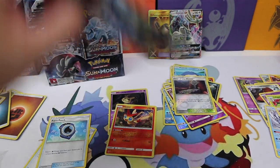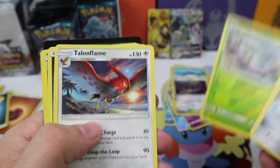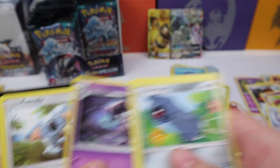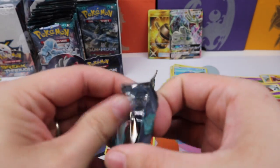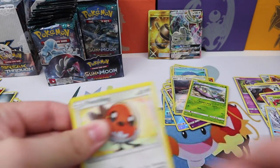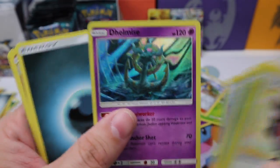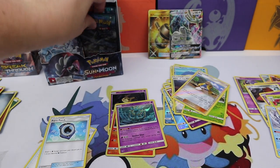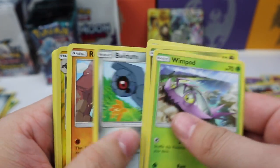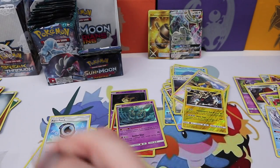Rescue Stretcher. Beldum — what do you have? Wimpod and a Talonflame. Give us something better! Let's see — Hala and a Dhelmise holo rare. Golem reverse rare and a Victini Bell regular rare. We have not gotten any Choice Bands yet.